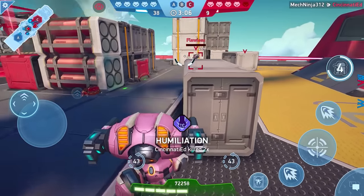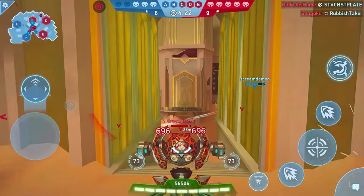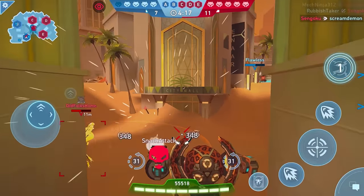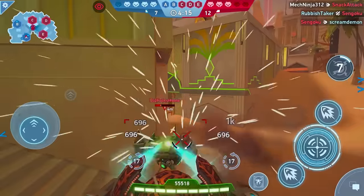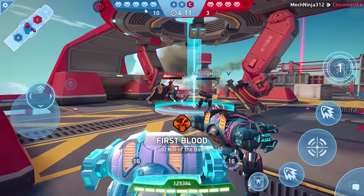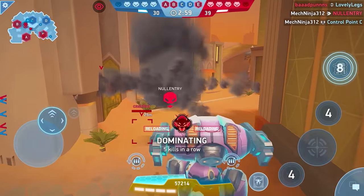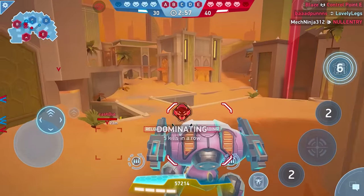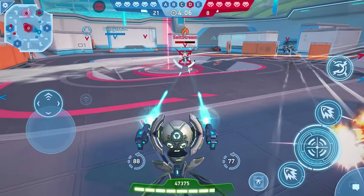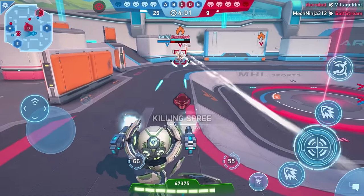Their real problem is that they don't do damage fast. Their damage only compares to other high DPS weapons over about a minute, where the huge magazine and fast reload time can factor in. Over a couple of seconds, a pulse cannon isn't going to deal a lot of damage. Pulse cannons aren't for ambushers or flankers — they're for duelists. Guardians, Zephyrs, and Surges can make good use of them too, since they can draw out a fight. Pulse cannons are the most versatile weapons in the whole arena.